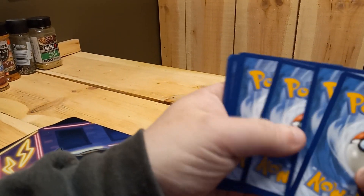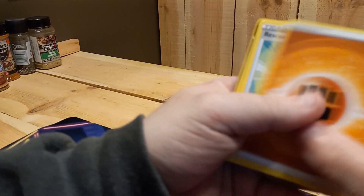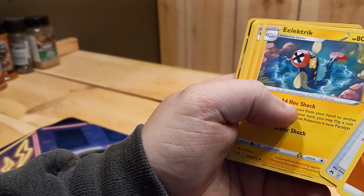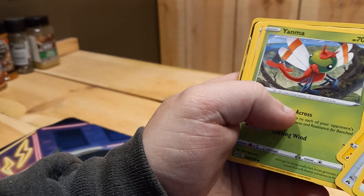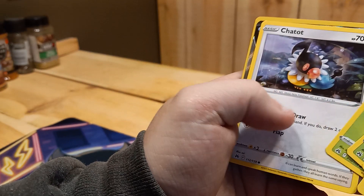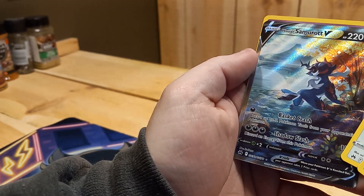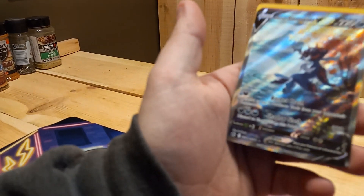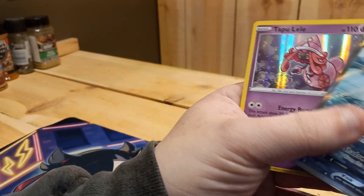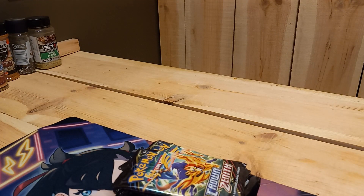Pack one: Fighting Energy, Rescue Carrier, Electric, Luxio, Amolga, Yanma, Pawniard, Kricketot, Chatot. Ooh! Hisuian Samurott V — that's a beautiful card. And a Tapu Lele holo. Not a bad pack to start it off.